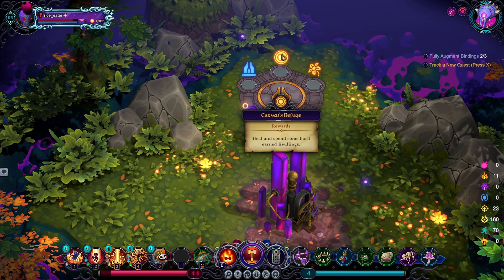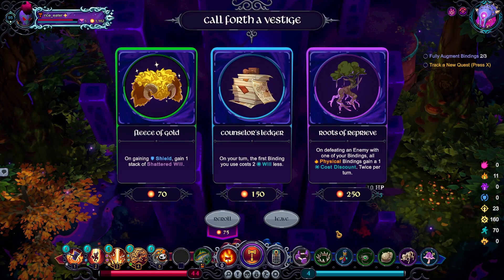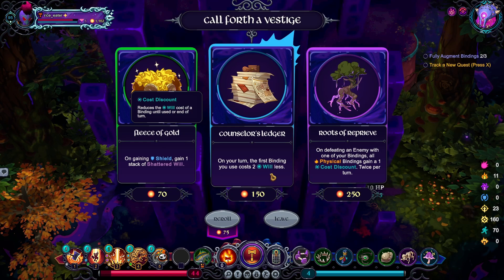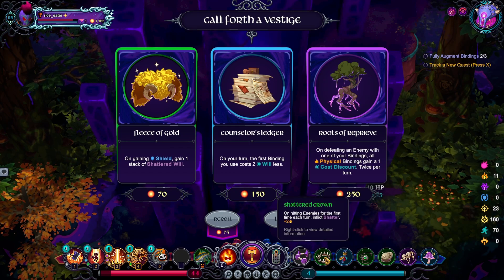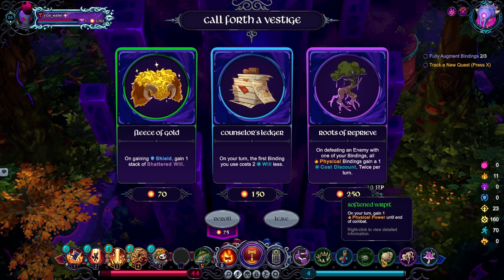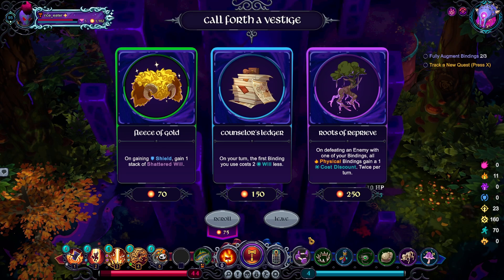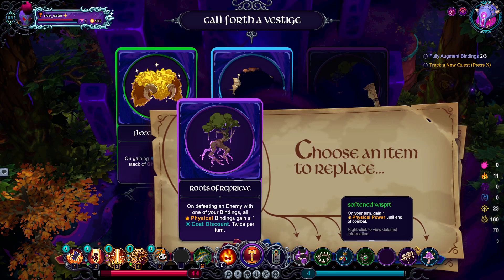We're buying a lot of legendaries. That's very good — so is that. Gotta replace something though. There we go — the wispit might be going. See this is only good if I kill stuff. All physical bindings gain one discount — this practically lets me snowball, so yeah, goodbye wispit. It's nice knowing ya.